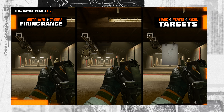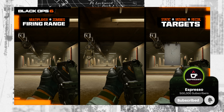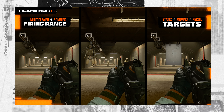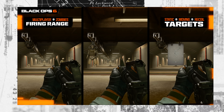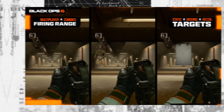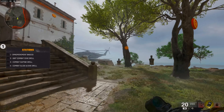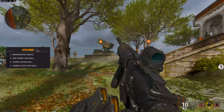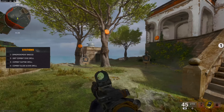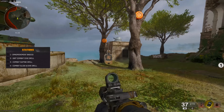Finally, take a little bit of time in the firing range to warm up your aim, learn the recoil pattern, or both. The firing range in Black Ops 6 is a bit more fleshed out this time around — you now have moving targets and recoil practice tools. You also have the training area where you can warm up your movement or aim, with targets and different environments to play around with.